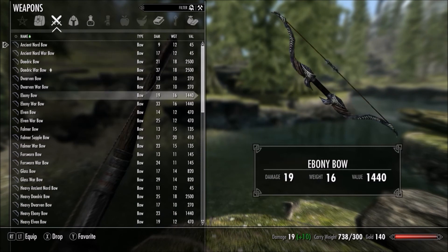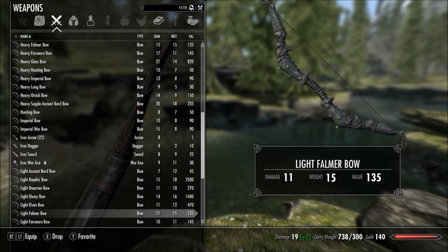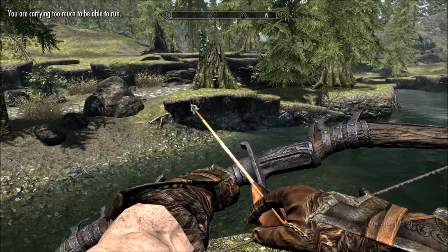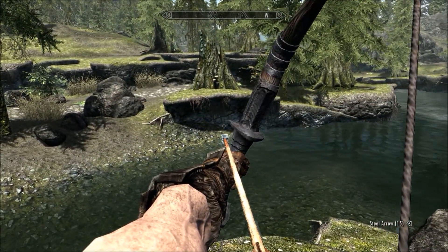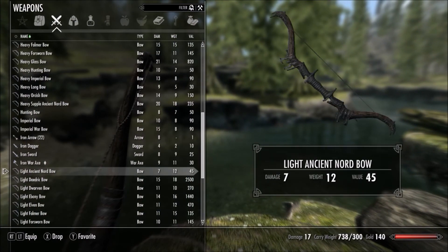Now let's start from the bottom and check out the light version. We have to go all the way down to the L's — Light Ancient Nord Bow. As you can tell just from there, it draws quicker. But it does a little bit less damage and shoots a little bit less far. This one does seven damage.